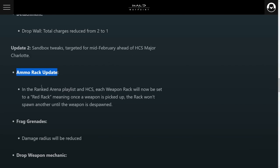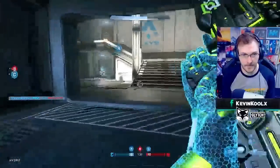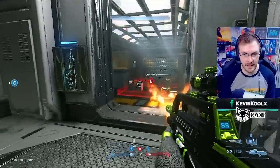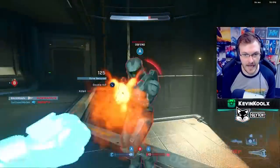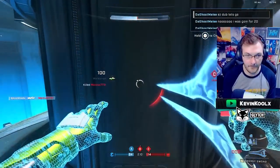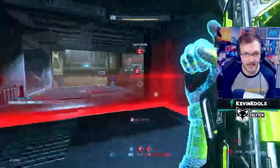Interesting ammo rack update right here. In the ranked arena playlist and HCS, each weapon rack will now be set to a red rack, meaning once a weapon is picked up, the rack won't spawn another weapon until the weapon is despawned. 343 decided to do this because a lot of pros — and I would echo this as well — felt that maps can run away into a snowball effect because of weapons constantly refilling on the rack. So you have to wait until that weapon is completely despawned off the map before it comes back. This helps with balancing and adds more predictability within the gameplay.